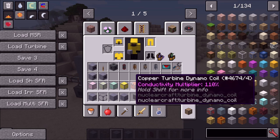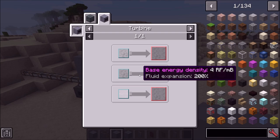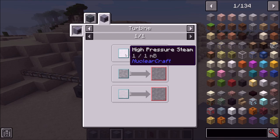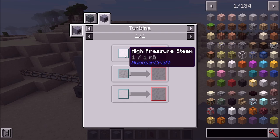Looking at the turbine control recipes, by default there are three recipes. Low pressure steam and steam are basically the same — they both go to low quality steam with a base energy density of 4 RF per millibucket and a fluid expansion of 200%. High pressure steam, which the reactor is producing, has an expansion coefficient of 400% and a base energy density of 16 RF per millibucket — higher because you generally get less high pressure steam since it's your second stage after expansion.